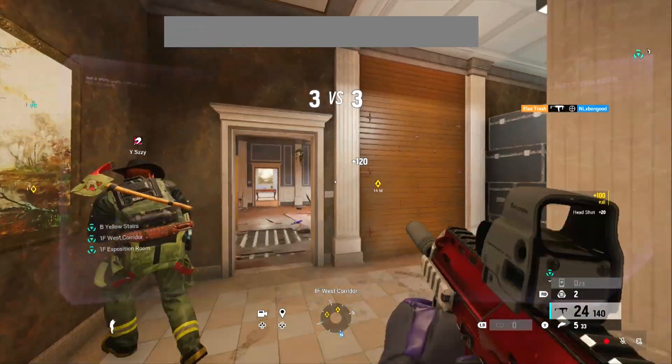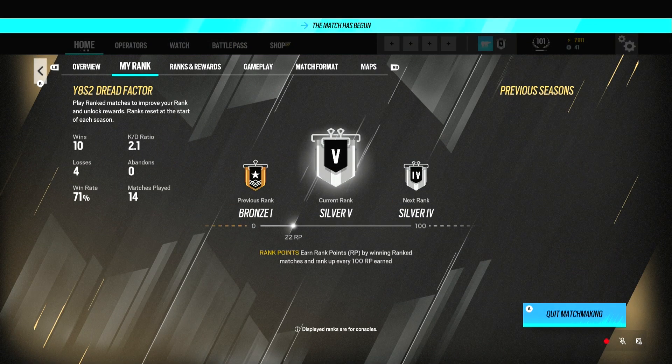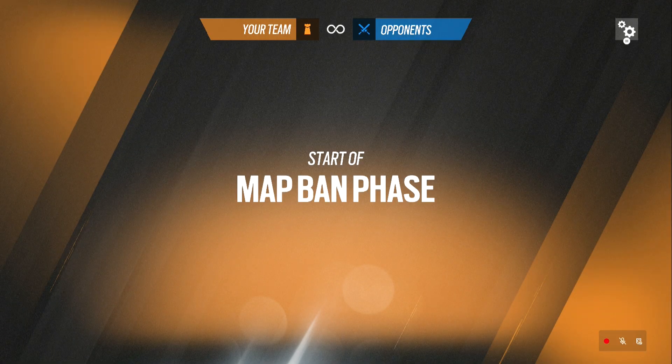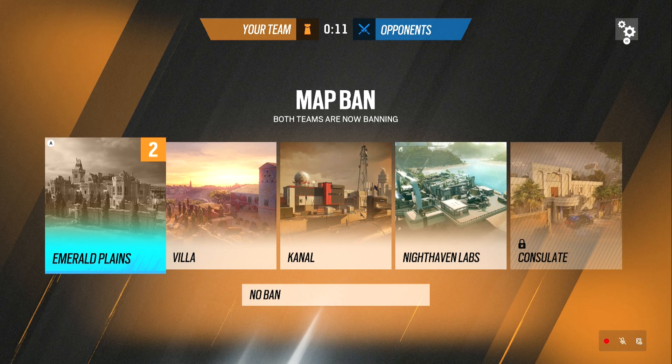Welcome back to another solo queue video. Today we're playing match number 15 of the season. I had the advanced stats up for a second there. We're playing in about diamond MMR for the hidden matchmaking at this point. Not the best map pool — Emerald Canal, Nighthaven Labs, and the new Consulate. I'm gonna go for Emerald though I do like the new Consulate.